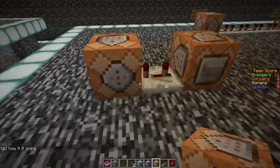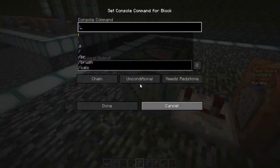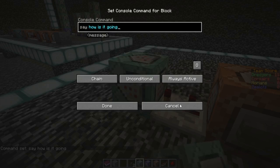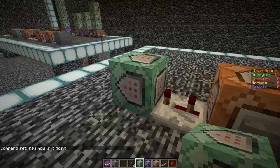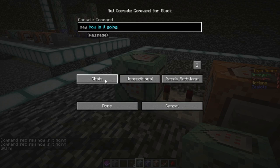The green chain command block does not use a redstone signal and it can't even take a redstone signal. If I have the green one and put it on 'needs redstone,' it will not execute. That's because it expects a command block to give it an input. That's how chains work.